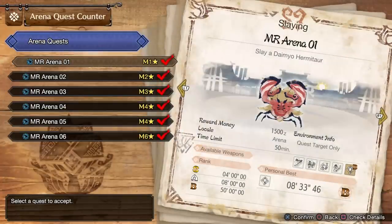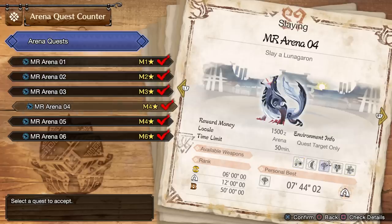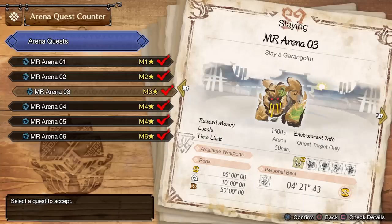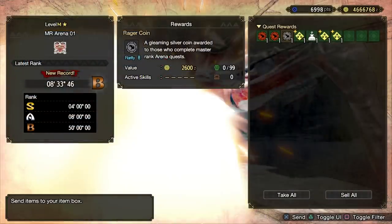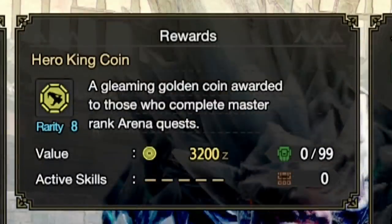Each hunt has different special rewards in the form of various coins you'll need to craft the armor sets. There are specific monster coins which you get by killing each monster — so if you need Lunagaron coins, you need to hunt Lunagaron. There are also universal coins in the form of silver and gold. Silver comes from arenas one through three, while gold comes from arenas four through six. Silver coins are called Rager coins and gold coins are called Hero King coins.